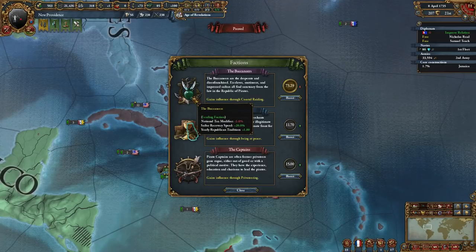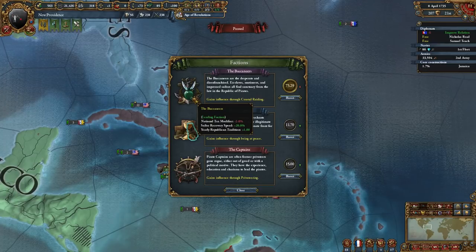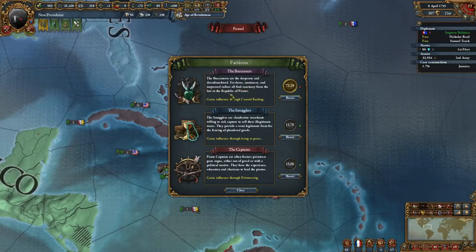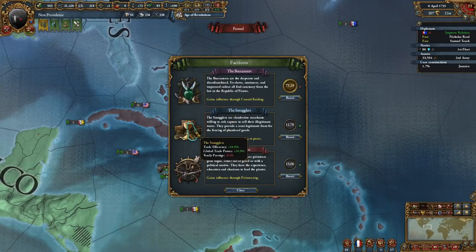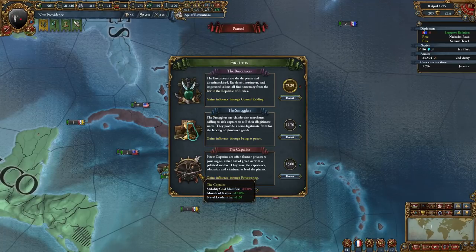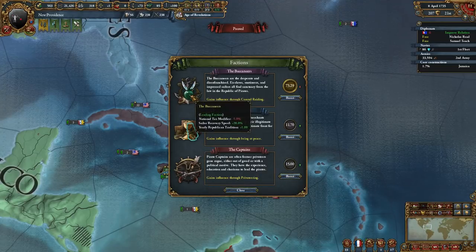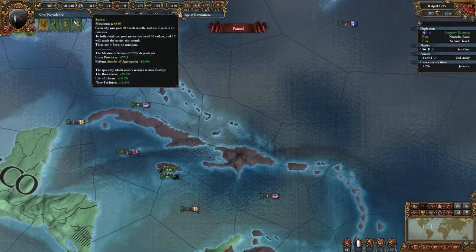For the factions: buccaneers give a negative tax modifier, plus sailor recovery, and plus one yearly republican tradition. Combined with the reform that gives 0.5 a year, you're gaining 1.5 per year — you don't really have to worry about republican tradition as long as you keep the buccaneers in power, and as long as you're raiding coasts they will stay in power. Smugglers in peace give trade efficiency and global trade power, but you lose yearly prestige and republican tradition. Captains give plus 10% native civility cost, plus 10% morale of navies, and plus one naval leader fire.